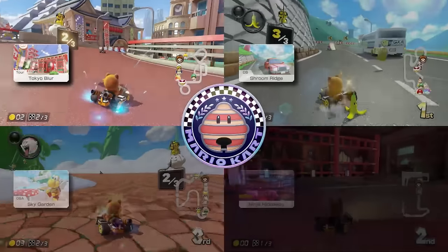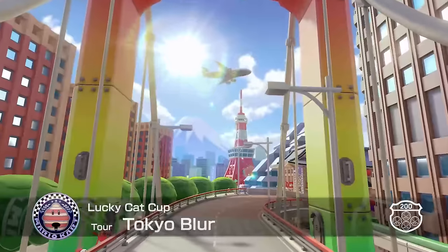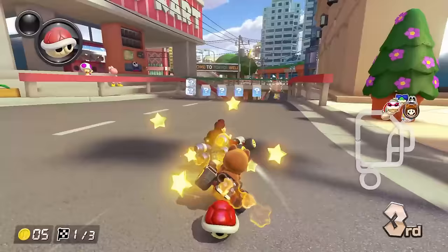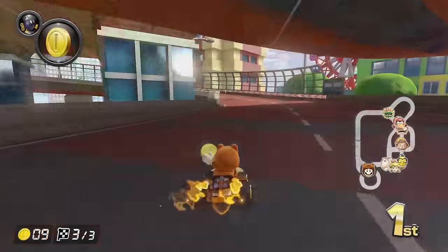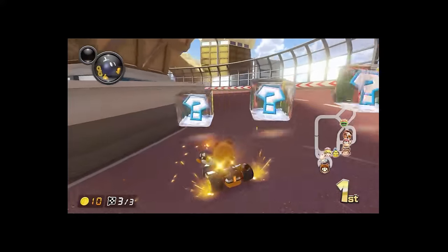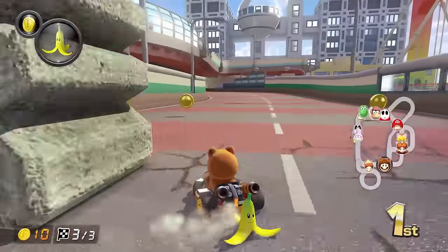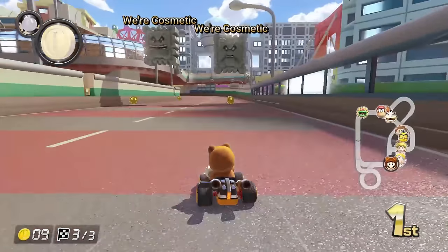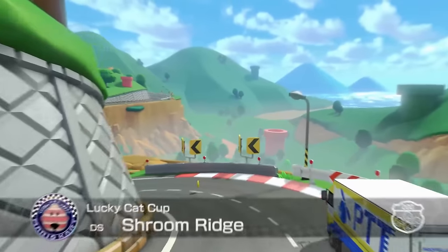Next up is the Lucky Cat Cup, which offers a nice diversity of tracks from previous games. The first is Tokyo Blur - being a city track it switches up its layout lap by lap, and that's pretty much all it has going for it. The roads are extremely wide and the turns are very forgiving. Adding Thwomps onto the track is cute, but let's be real, these things aren't squishing anyone. The difficulty picks up quite a bit with the next track though - Shroom Ridge.